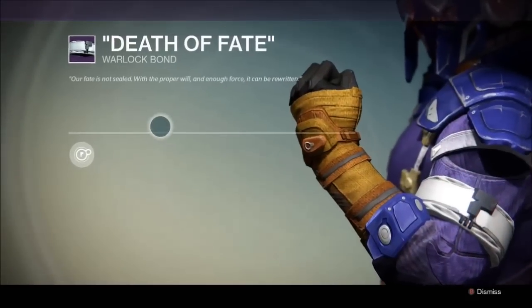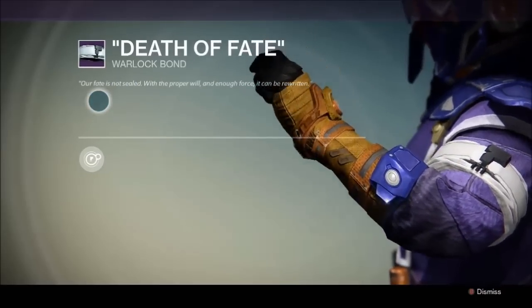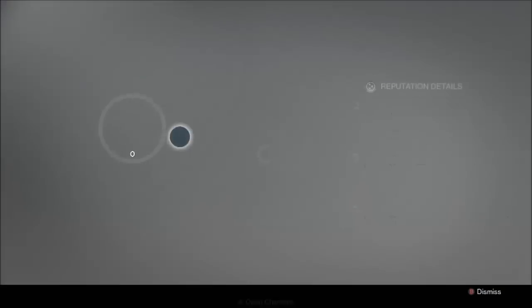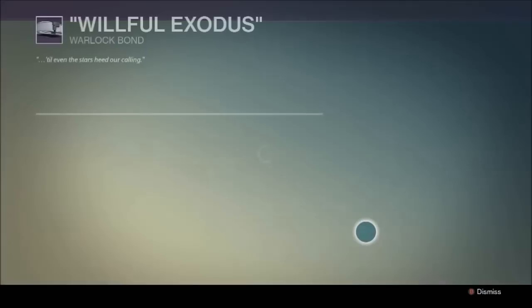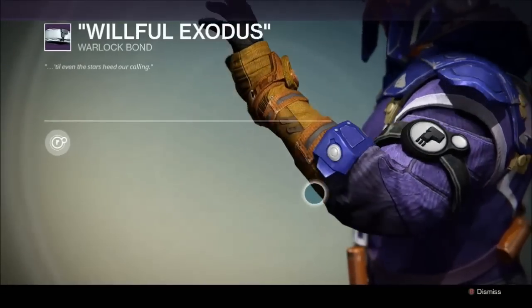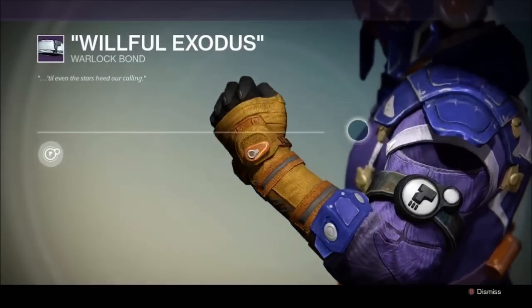I'm actually going to buy one. So this one is called Death of Fate — 'Our fate is not sealed. With proper will, enough force, it can't be rewritten.' That's very cool. The other one is Willful Exodus — 'Till even the stars heed our calling.' Now these ones both look pretty cool.